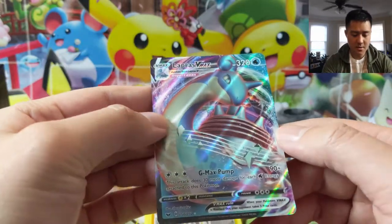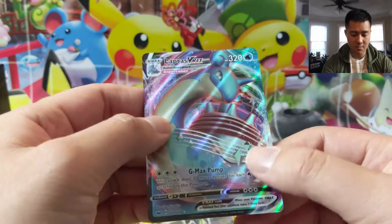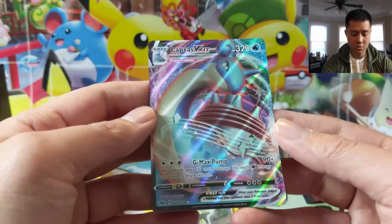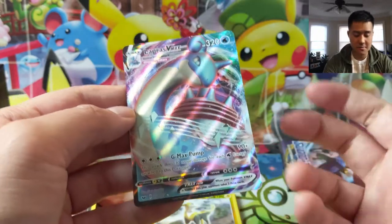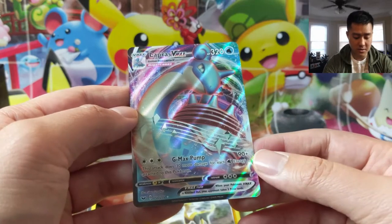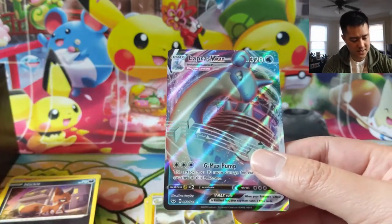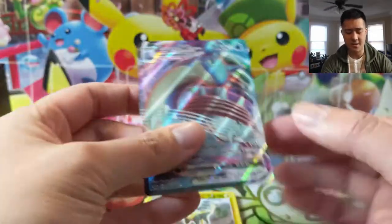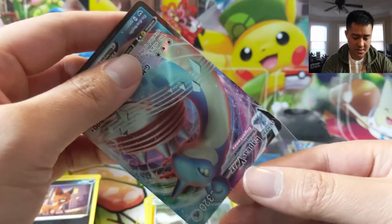Oh, Lapras V-Max! We already have the rainbow Lapras and now we have the regular one — very cool. G-Max Pump: 90 damage plus 30 for each Water energy, so if you have three energy that will deal 90, 180. Not bad but not spectacular either, but I do like the art and Lapras is always a nice card.